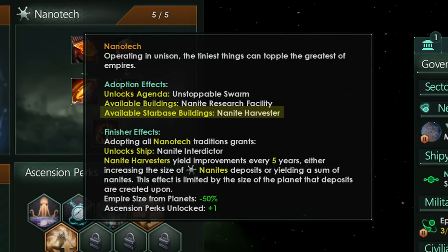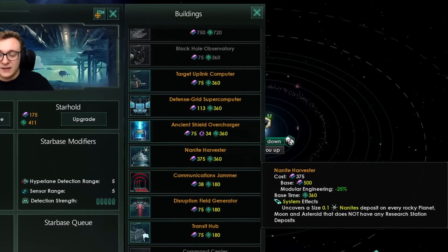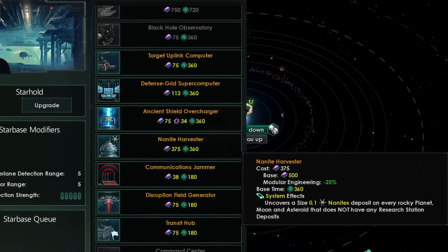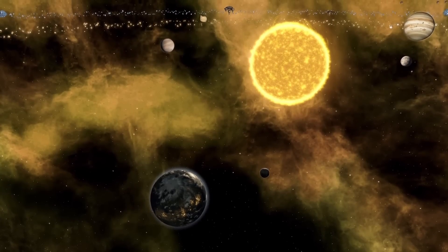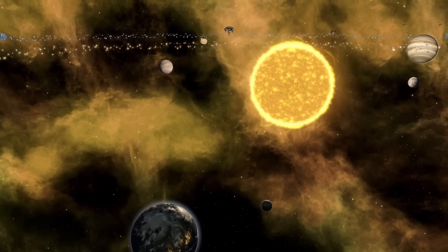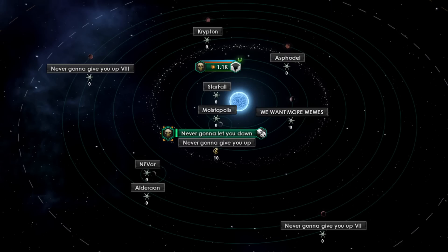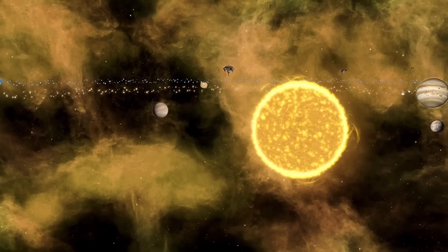Finally from the opener, you get a starbase building: the Nanite Harvester. This is a 500 alloy starbase building and it's pretty good. It affects the system it's built in and uncovers a size 0.1 nanite deposit on every rock, planet, moon, and asteroid that does not have any research station deposits. As the ascension path states, we're nanotech so we're going to need nanites. This will be one of the ways we get nanites, and you're going to want them on every starbase. They won't all stay at 0.1 size, but we'll get deeper into the tree for how that changes.